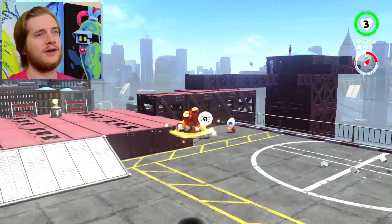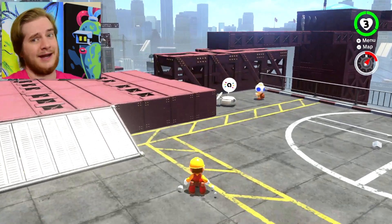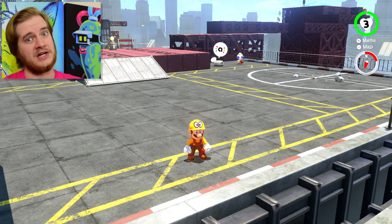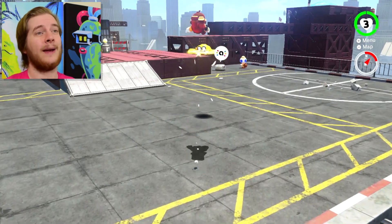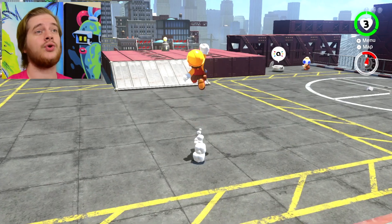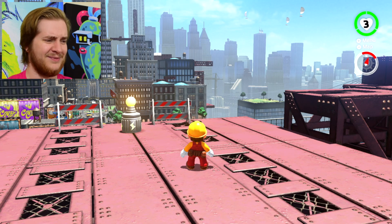A lot of people seem to have difficulty bouncing off Cappy when you do a dive — where you jump, throw Cappy, then dive and land on top of him and bounce off. The reason it's not working is because when you want to dive on Cappy, when you press Y to do the dive after pressing ZL or ZR, you need to hold the Y button down. If you're not holding it down you'll just fall right through him, so hopefully that clears that up.